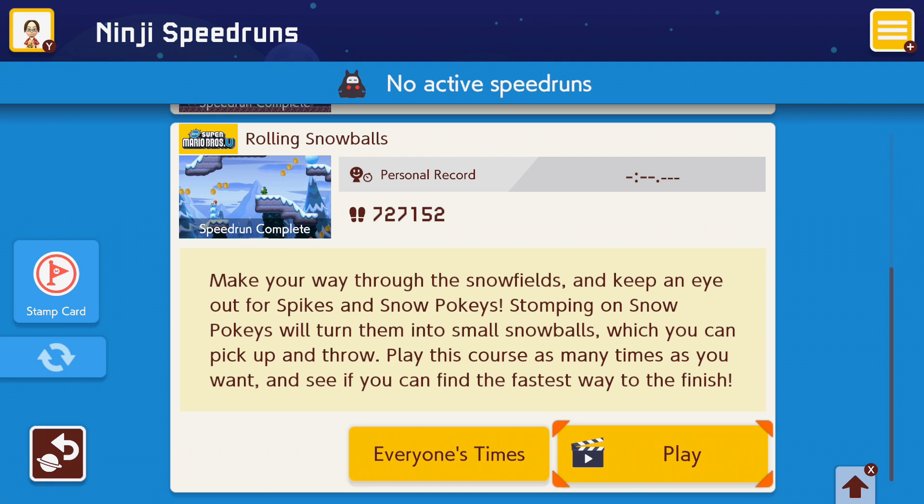"Make your way through the snowfields and keep an eye out for spikes and snowpockies." Czyli przejdź przez śniegowe pola i miej oko na spike'i oraz na śnieżne poki. Kiedy nadepniesz na śnieżnego pokiego, zamienią się w małą kulę śnieżną, którą możesz podnieść i rzucić. Graj w ten poziom tyle razy, ile dusza zapragnie i zobacz, czy możesz być najszybszym, który znalazł drogę do mety. Zobaczymy, jak to będzie wyglądać.